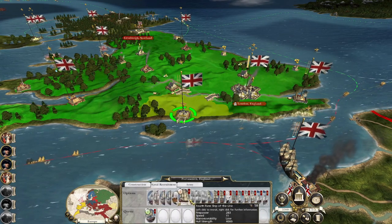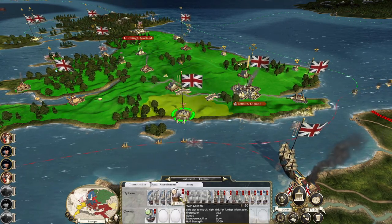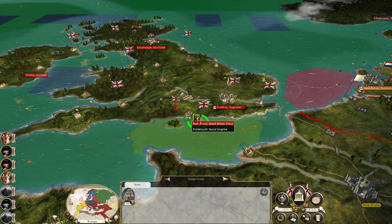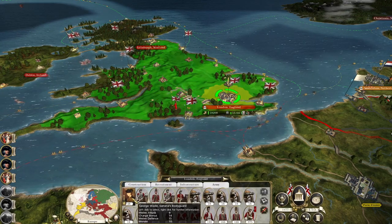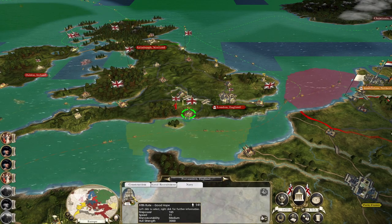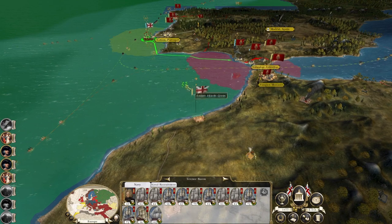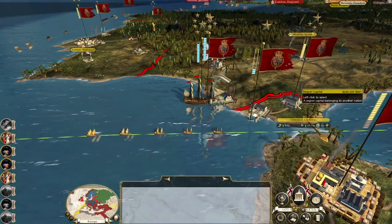We also need to potentially look at bulking out our fleet with something a bit cheaper than our heavy ships of the line. What I'm going to do is take this navy, shift the militia out, swap them over with the heavy cavalry. George Wade is being brought to war — let's see if he can get there in one turn. Our fifth rate goes pretty far. Land the troops at Morocco, take this navy, blockade the Spanish, maintain a control zone through the strait so they can't resupply.